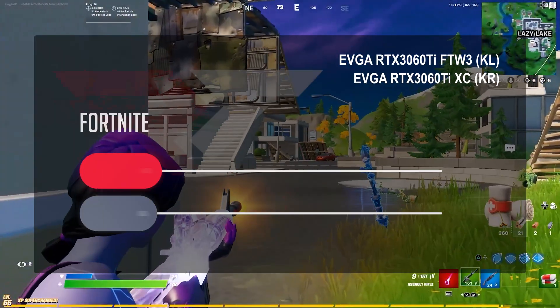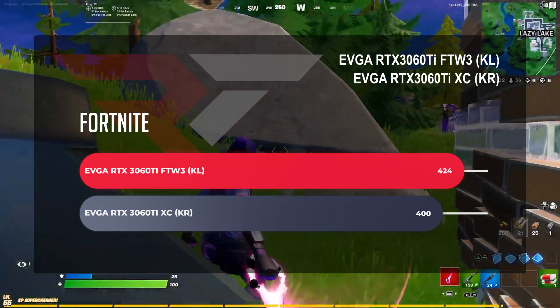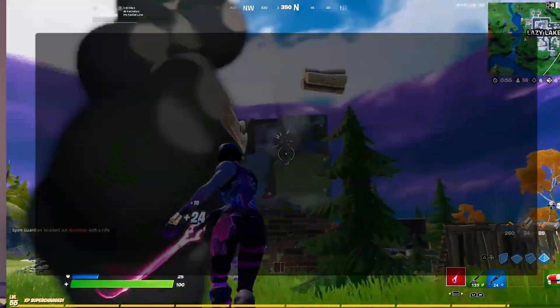Finally, finishing with Fortnite. We again optimized for FPS with low visual settings for competitive. On our non-LHR card, we saw an average frame rate of 400.3, and for the LHR version of the GPU, we came in at 424.3 FPS. That was a lot of numbers.